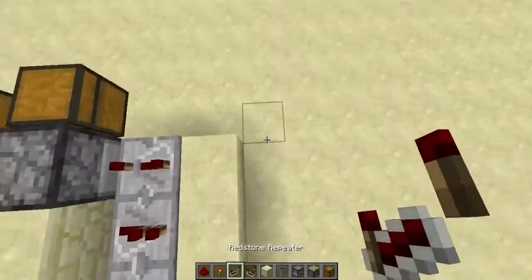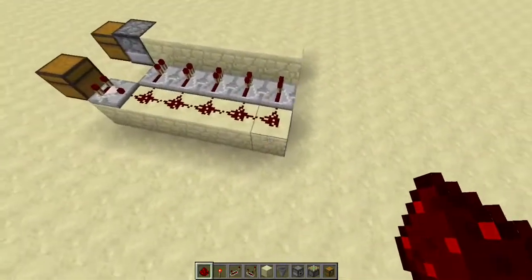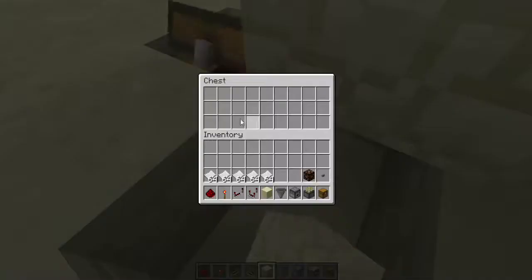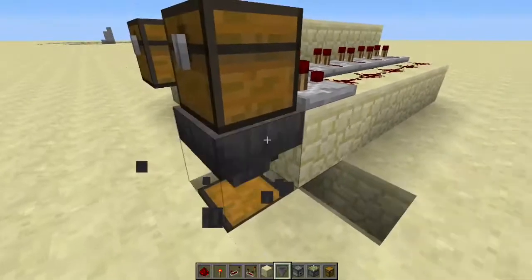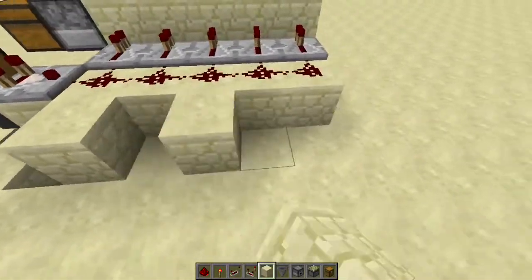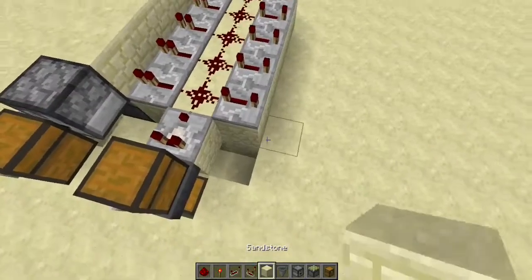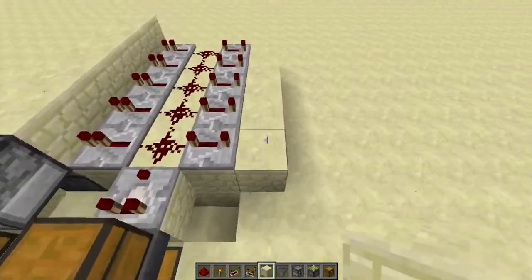So the repeater set to four right there, and redstone like that. Then on this side, we're going to place it just there and walk away here so that you can see. Now we're going to place the hopper — make sure it's facing into the chest, not like the sandstone over there. And then we're going to place blocks like this, repeaters — all of these are set to four — blocks right here, and redstone on top of them.